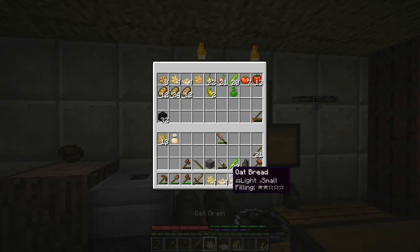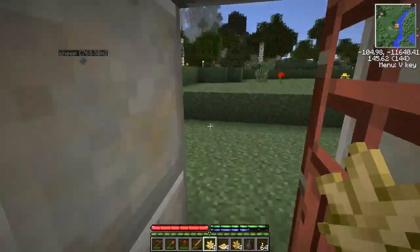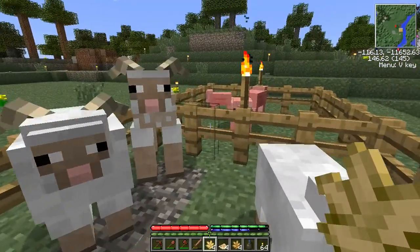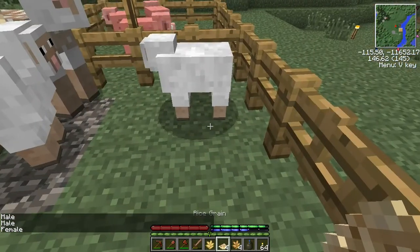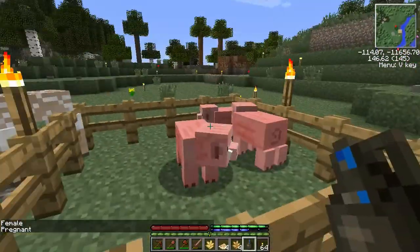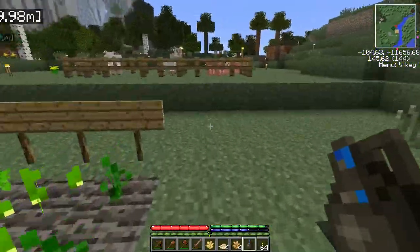I want to try breeding the sheep but I don't remember which grain I need — it might be rice, oat, or barley. So this is the oat — the way they're looking at me, I think this is it. Yes! And now you're pregnant — okay, we have successfully bred our sheep.